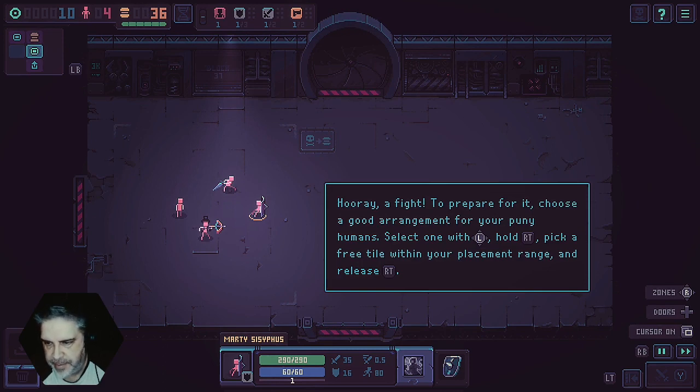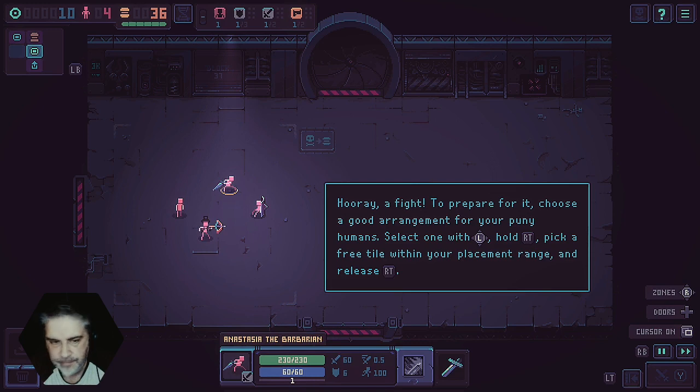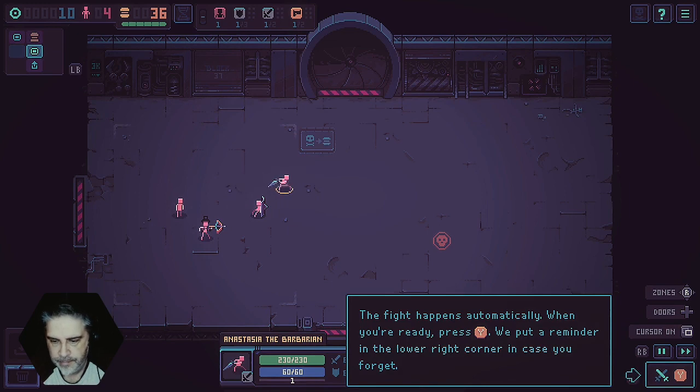Hooray, a fight! To prepare for it, choose a good arrangement for your puny humans. Select one with L, hold R trigger, pick a free tile within your placement range and release R trigger. All right, we'll just choose the top one for now.